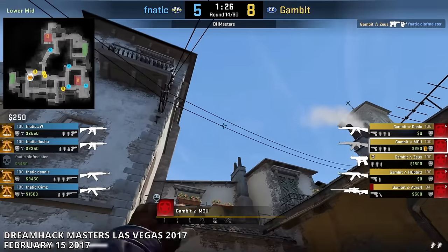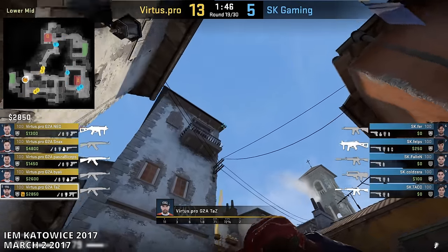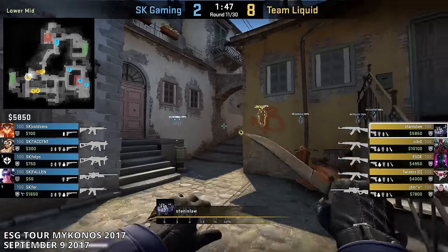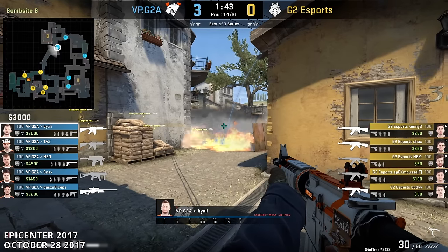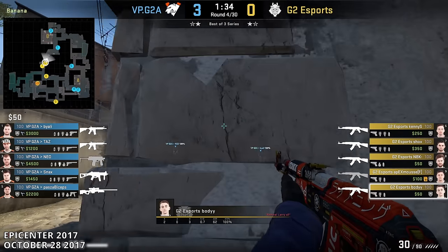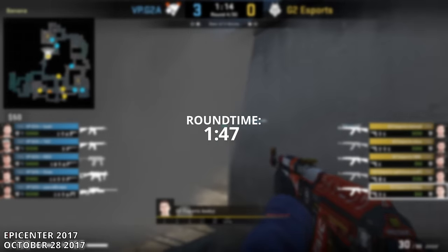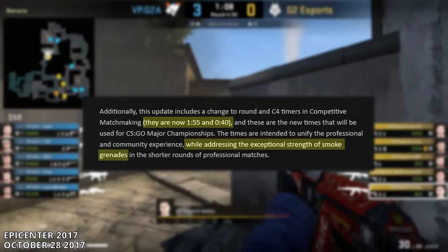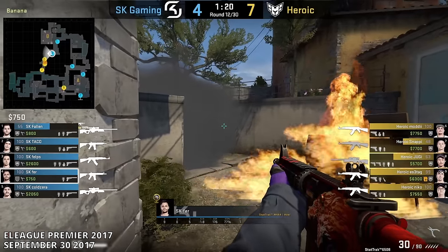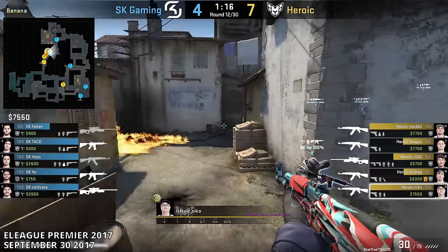The earliest versions of the window flash were thrown in early 2017 by Gambit and Virtus Pro. As you might notice, the lineup was actually quite different — it was only as teams started implementing jump throws that the actual window lineup was created. The next issue T's dealt with was that CTs liked using the car smoke to block them from pushing up. The T's answer was to simply wait for the smokes to fade. In 2016, the round time was actually increased by 10 seconds for the purpose of making smoke grenades less effective, which made waiting a viable strategy.